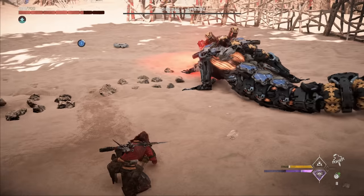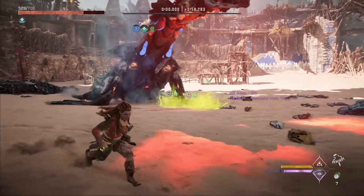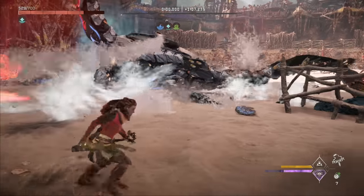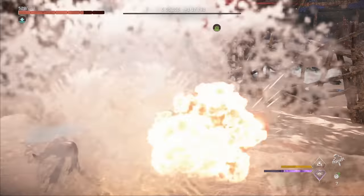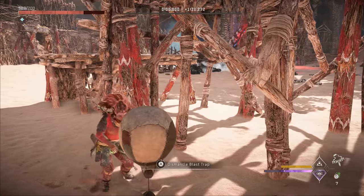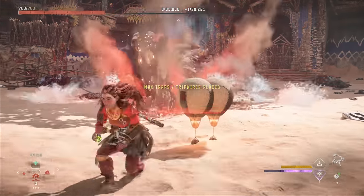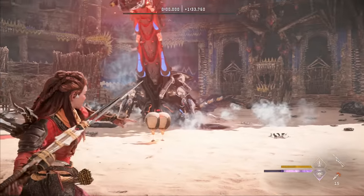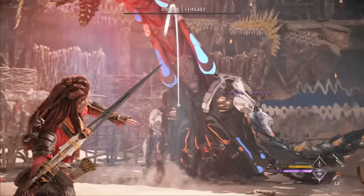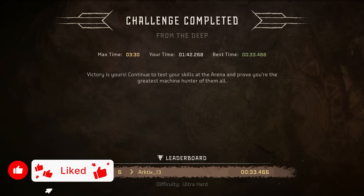We bait the remaining snap maw over to damage both it and the tide ripper at the same time — they like to jump, so it's pretty easy to bait them. After putting up another trap and triggering it with a bomb, the second snap maw goes down. Now we just have the tide ripper left. We use the spike thrower with the Spike Trap weapon technique, targeting the purgewater sacks on its neck or sides for direct damage. He's down — we did that in about 1:42, well under the 3:30 time limit.